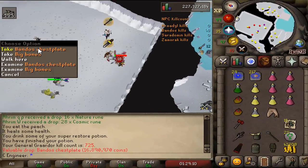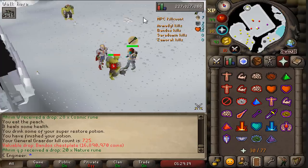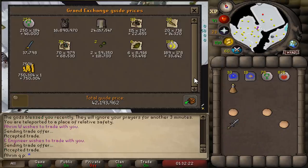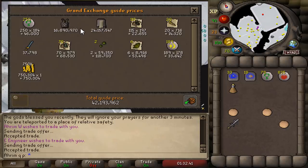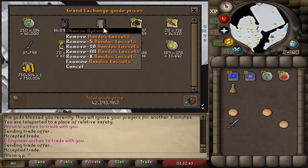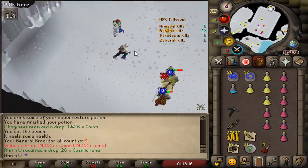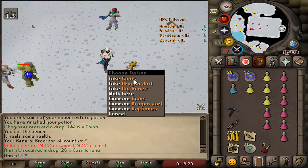Hurray, Bandos Chest Plate! We got Tassets and the Bandos Chest Plate in one trip. Is this gonna be the road to full Bandos in one trip? 42 mil — maybe we should go for all Bandos items in this episode. We only need the boots and the hilt now to complete the Bandos set. I don't get drops too often on my 1 defense pure — only 6 kill count so far on our entire journey.